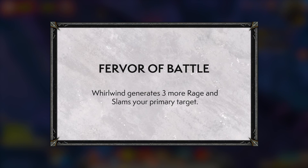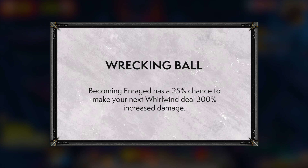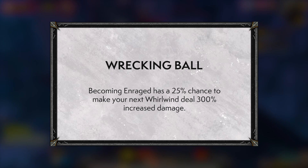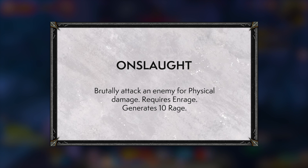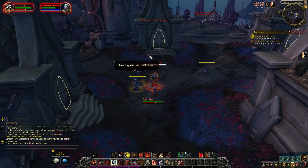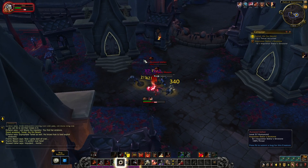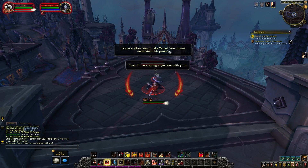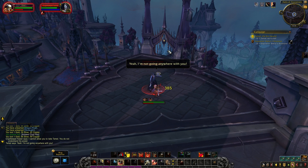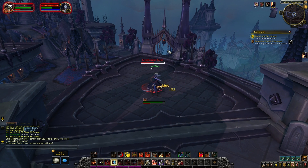Fervor of Battle isn't exciting but works as a filler talent. Wrecking Ball feels nice when it procs at the right time but is just a proc to react to — not bad, not great. Onslaught deals a decent chunk of damage and generates rage but is on a 12-second cooldown and is only usable during Enrage, making it awkward given the tighter enrage window with less haste. Pressing Rampage, Dragon Roar, Wrecking Ball, Whirlwind, and Execute is already tight during enrage without also adding Onslaught.